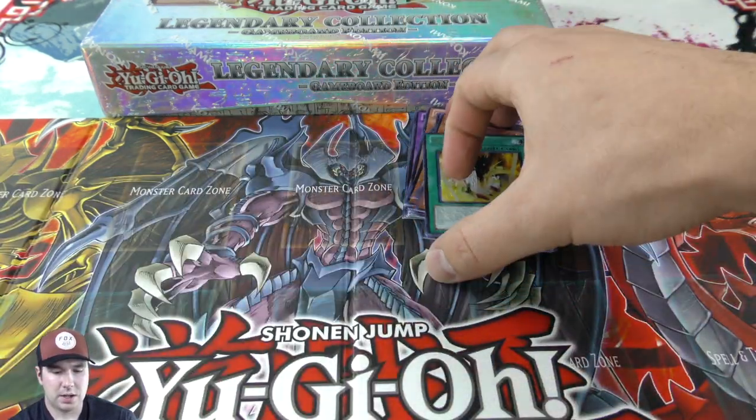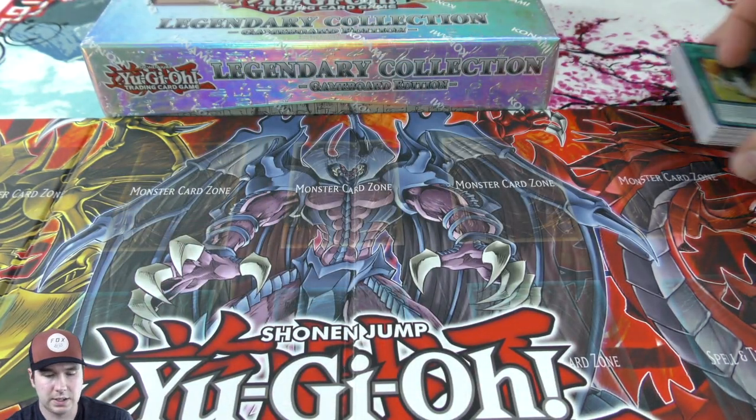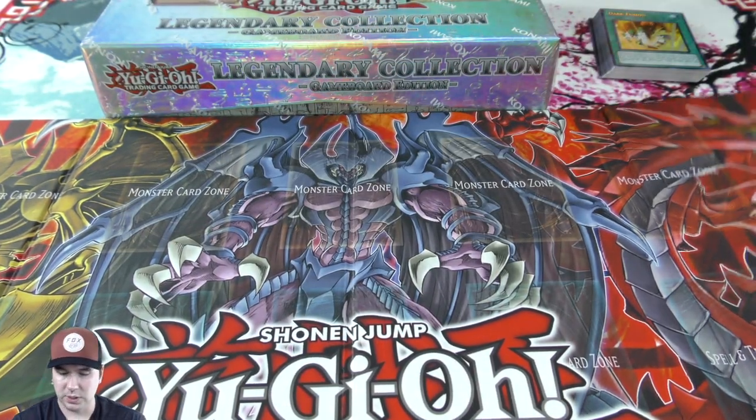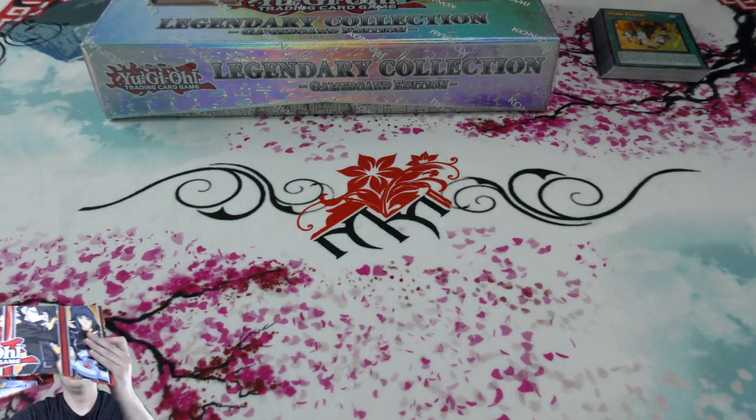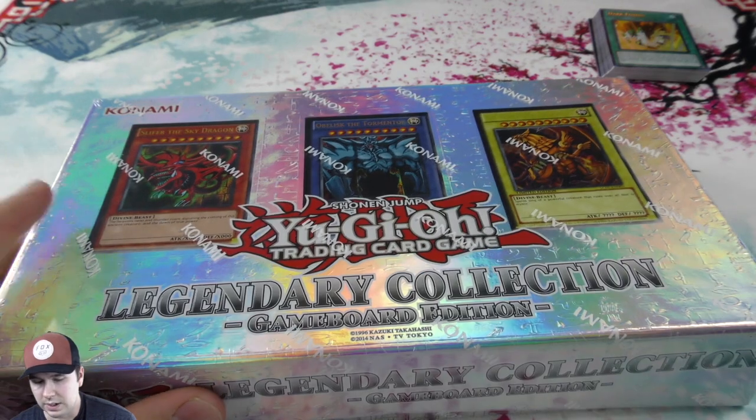We popped open our first one and got a nice stack of foils. Now let's move on — I'll put that up there, get rid of the game board, and move over to our next Legendary Collection. Let's see what we get in here.